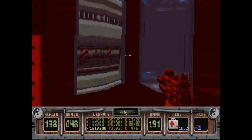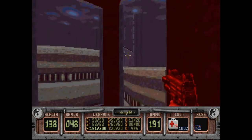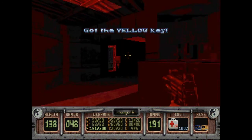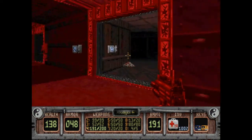Okay, and now this machinery is working. We just opened up this area — and I need to get the yellow key card. Cool, all right!